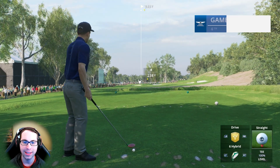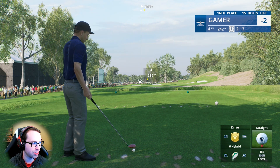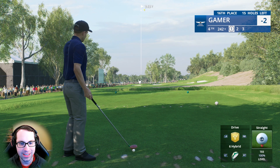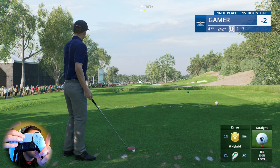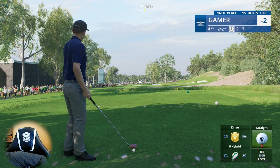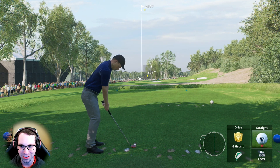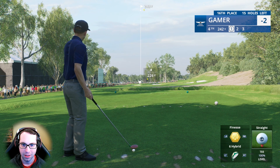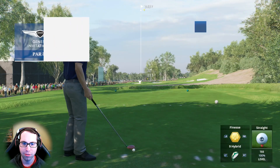People have been asking how to look at the caddy book — on Xbox controller it's the menu/back button with double squares. On PlayStation it's the big middle button. On PC with mouse and keyboard, I'm not even sure this game has that support. Going with the nine hybrid — I want to show you all why I have hybrids in the bag.